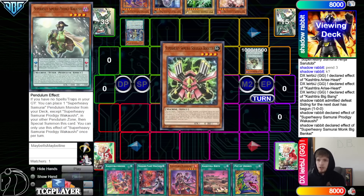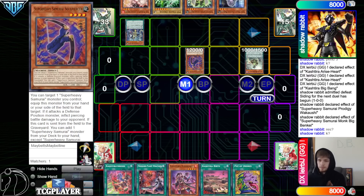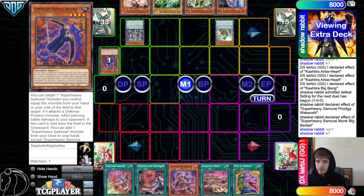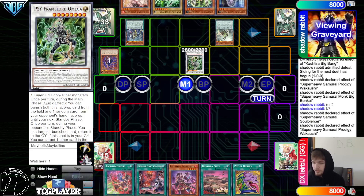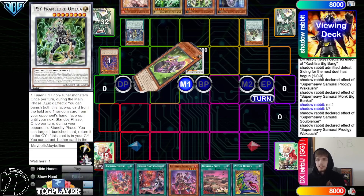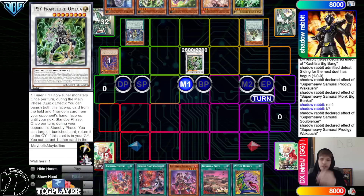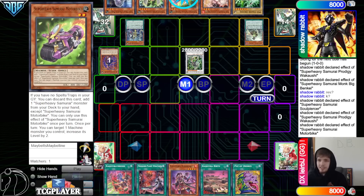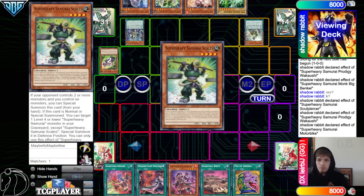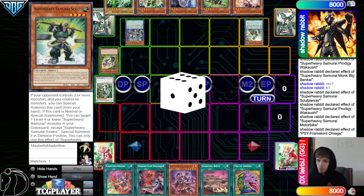Scale Big Benke, summon out Big Benke, grab Soul Gaia. Nothing on res. Normal summon Soul Piercer — sure, that's fine. Use those to go into Omega. Soul Piercer 1, Prodigy 2. Scale, go search, grab Motorbike. Crazy how much weaker this is compared to going Make Link 1, search, bring back. Motorbike effect, go search for scales. Omega effect to rip, and that hits the Theosis from hand.